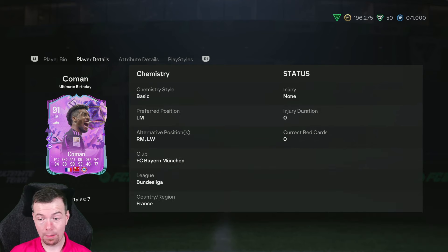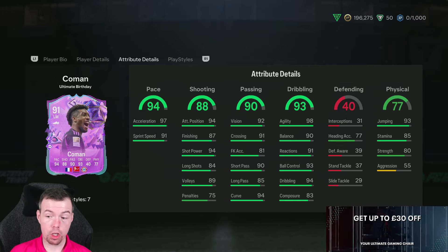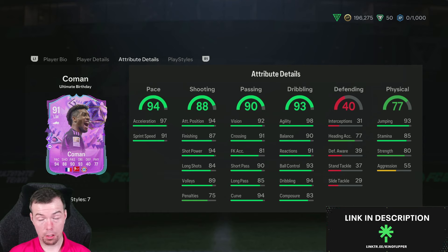He can play the right side as well — left mid, right mid, and left winger, because why not. In-game stats: rapid as anything, good finishing stats — 87 finishing, would have been nice if it was 90 but still can't complain. 92 vision, crossing is decent.